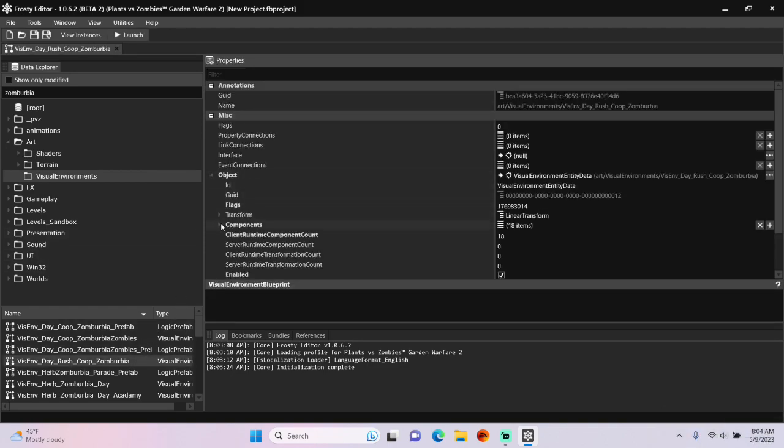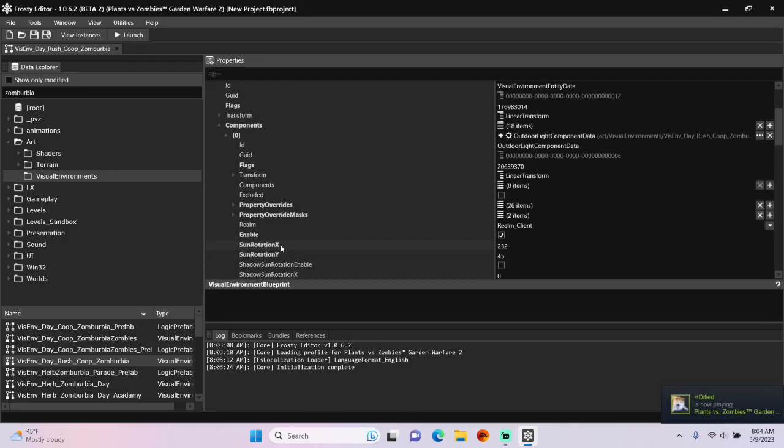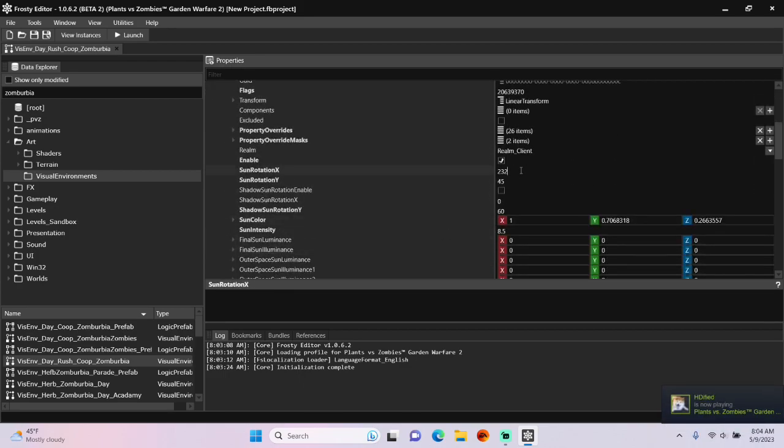Open the object, open the components, and first open the outdoor light component data. Now you can play around with the values in here.